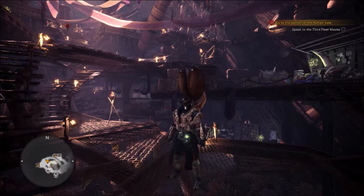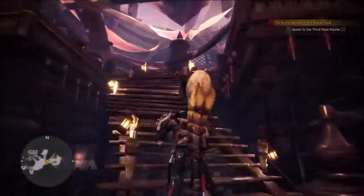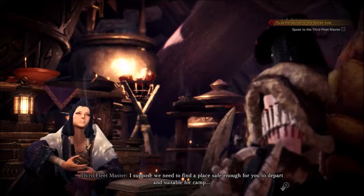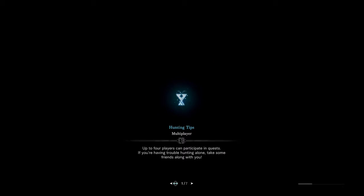Hello everybody and welcome back to my Monster Hunter World Hunting Horn Run. Today, if I'm right about things — and I know I've been wrong before — I believe today's the time we get to go down to the Rotten Vale and face Odogaron. We've talked to the third Fleetmaster, and now we get to explore the Rotten Vale more. Hopefully things go better this episode than last episode with Legiana.